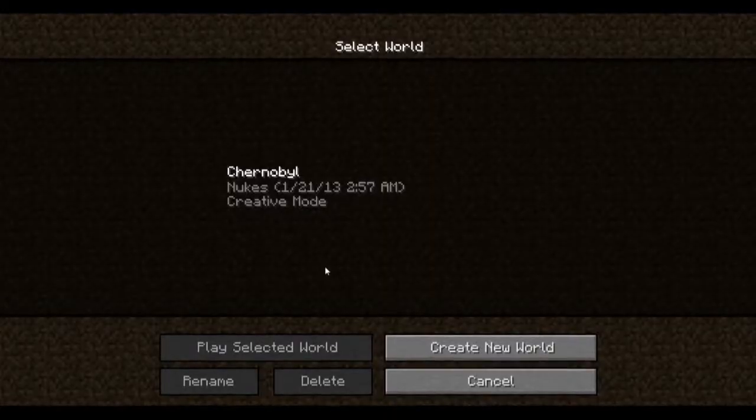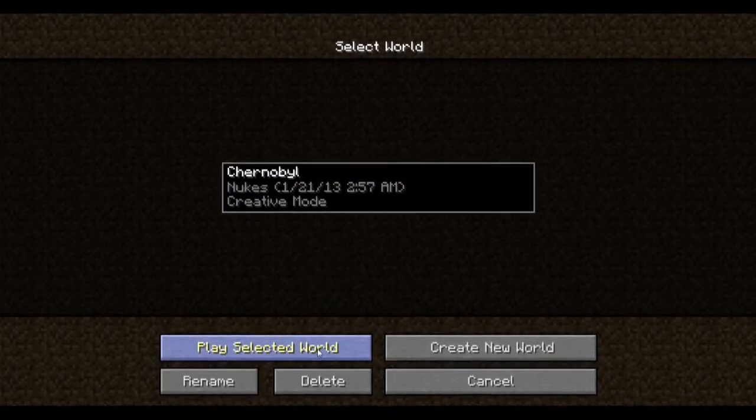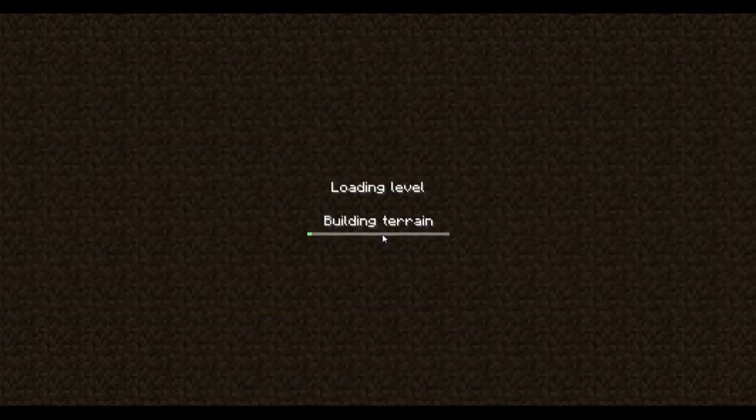So in my single player world, I wanted to show you guys a reactor system that will automatically cool the reactor using ice flow constantly being pushed into the reactor. And it has an automatic backup system that automatically purges the reactor of all uranium rods, so that if you get over a certain temperature, the reactor dissipates the heat and pulls the rods right out, keeping it from exploding. I dubiously named the world Chernobyl.